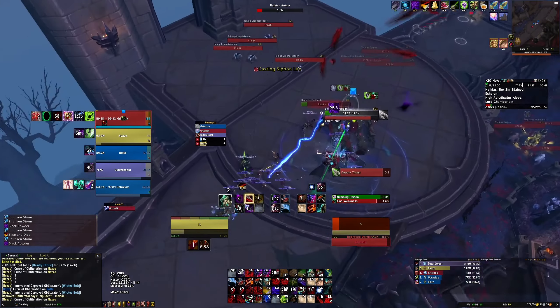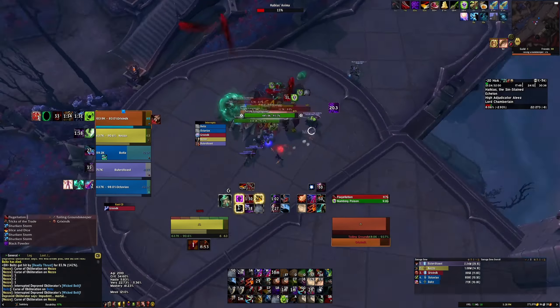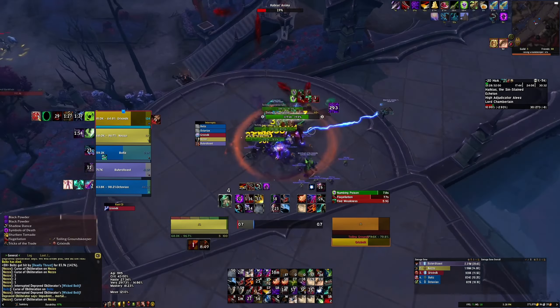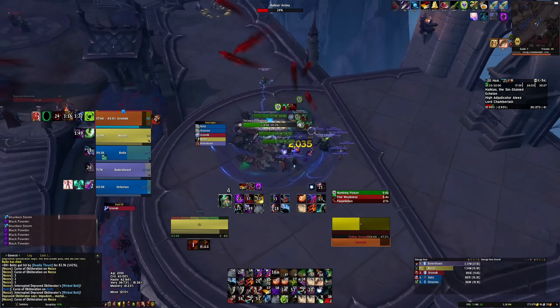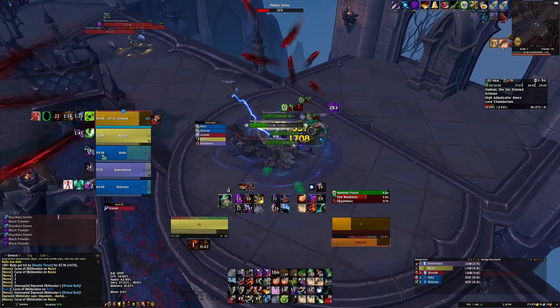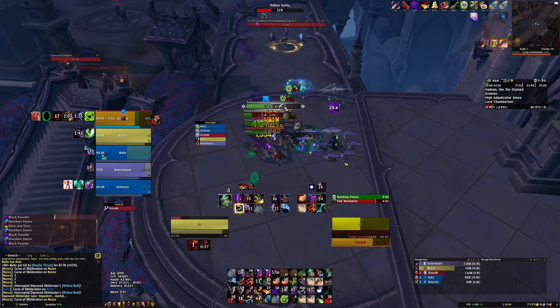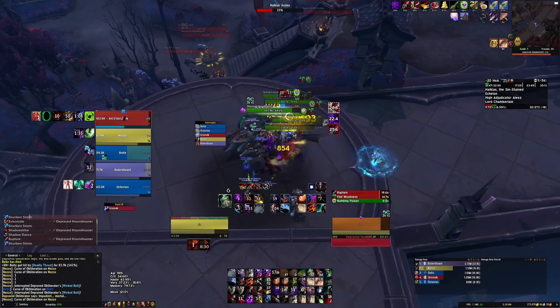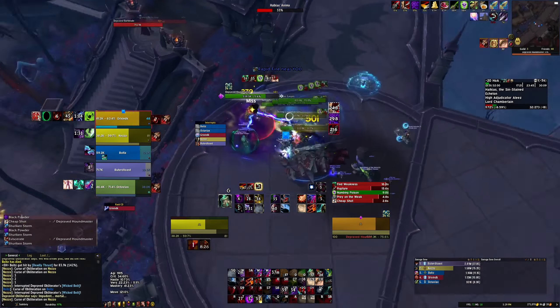I think one mistake I make here is not using Kick enough. I probably could have fit in one more Kick here on the Wicked Bolts. Now that we have two Cursed Dispels, stopping the Curses is a little bit less value, but we will still want to stop Curses when we know the Collector is going to be casting Siphon Life, because that's going to require our healer to use their Dispel immediately. If two Curses go out and the Siphon Life goes on someone else, then someone's going to get hit really hard.